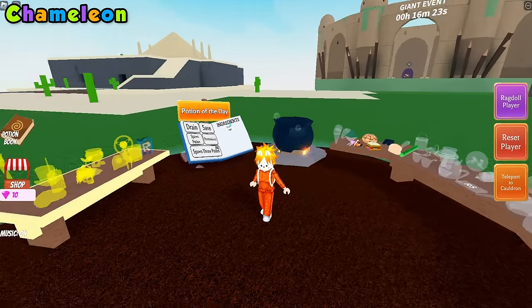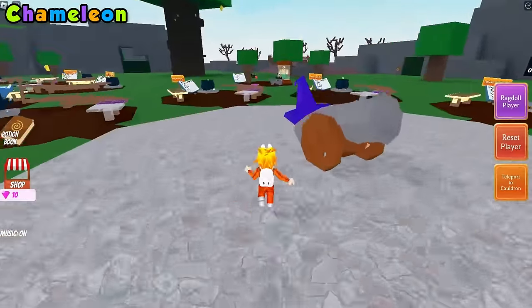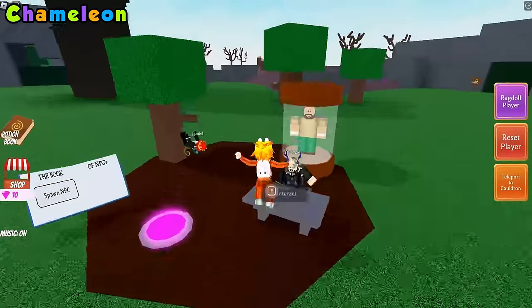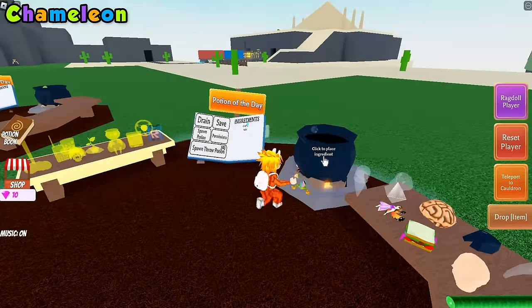The first ingredient is the Charmeleon. Just go ahead and walk over to this tree and click the Charmeleon. Then just teleport to your cauldron and drop it on in.